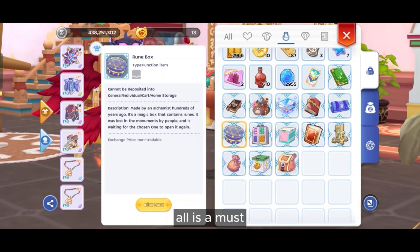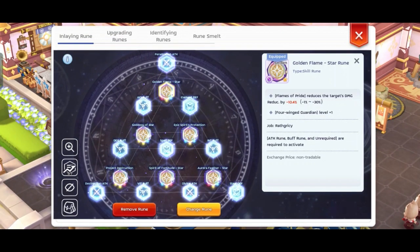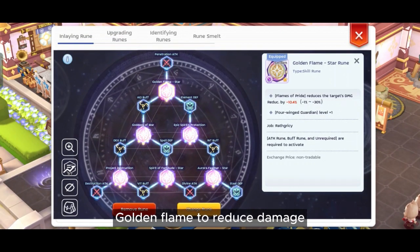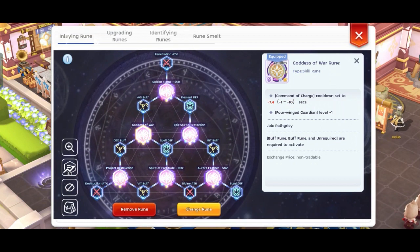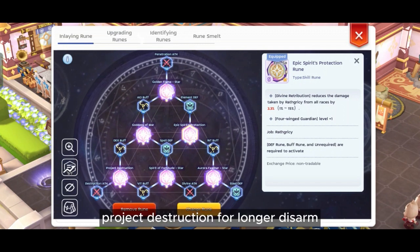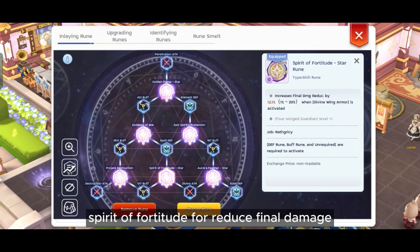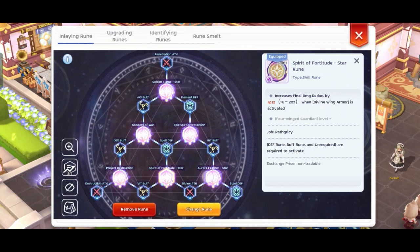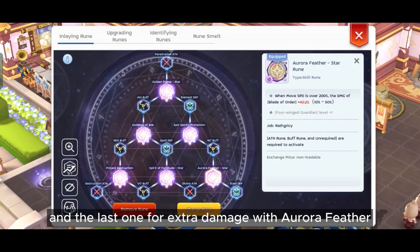For runes, completing all is a must, but if you are new like me, 3-star runes are still okay. Galdom Flame to reduce damage, Goddess Soft War to reduce CoC cooldown, Epic Spirit to reduce damage taken, Project Destruction for longer disarm, Spirit of Fortitude to reduce final damage, and the last one, Aurora Feather for extra damage.